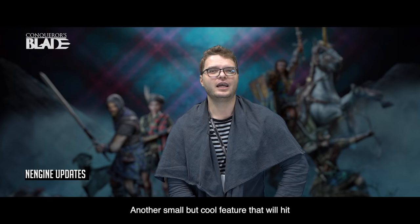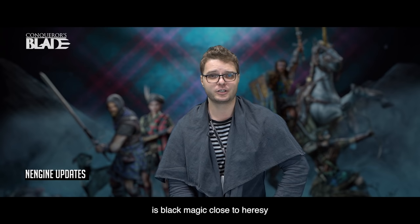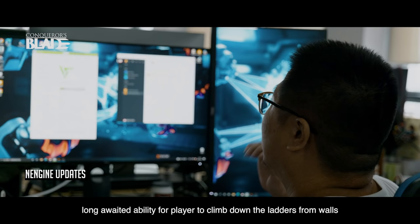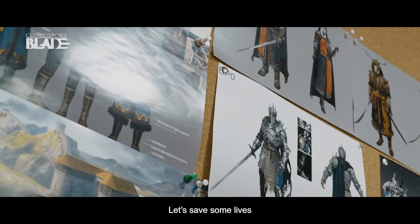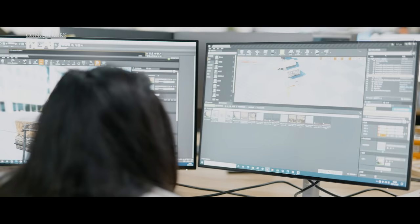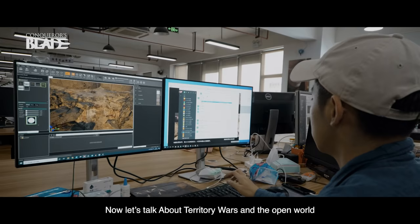Another small but cool feature that will hit not on release but during Highlanders season — close to absolute heresy, of course — is the long-awaited ability for players to climb down ladders from the walls. We hope to open new tactical possibilities for you and prevent those suicidal jumps that have been happening for years. Let's save some lives.